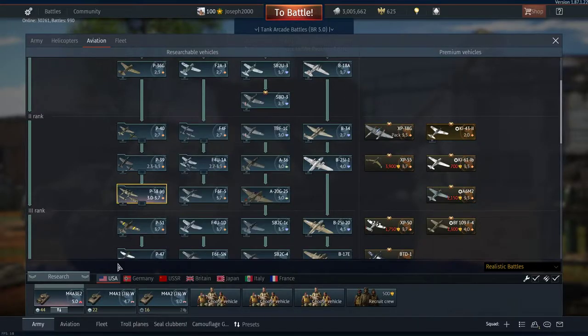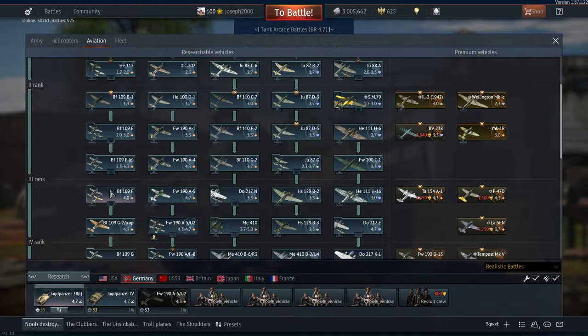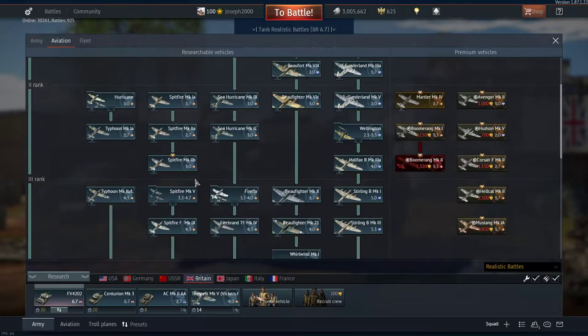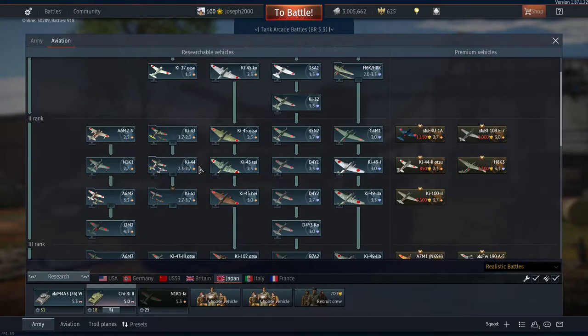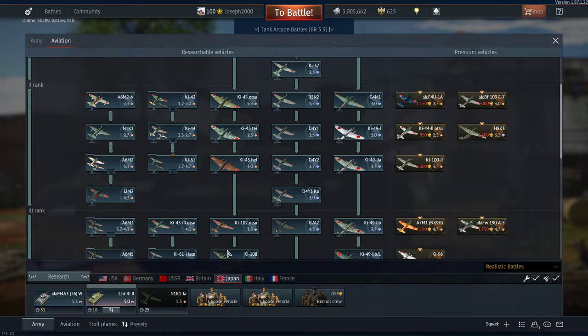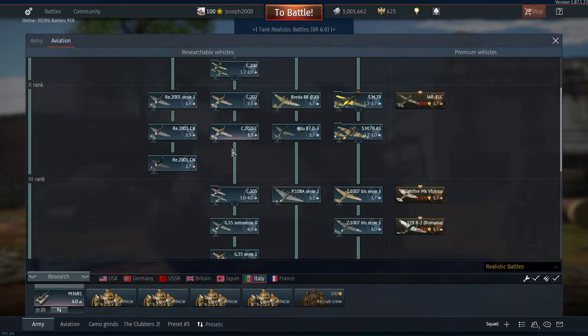The worst aircraft you could probably see is a P-38G, which would be dangerous, or high-tier Corsairs. Germany might send a BF-110 G2 which you'll struggle to kill. On the British side you'll face Fireflies and Spitfires, which are tough. Japanese Ki-61s and Ki-100s are a threat, and Italy brings SM-79s and C.202s.